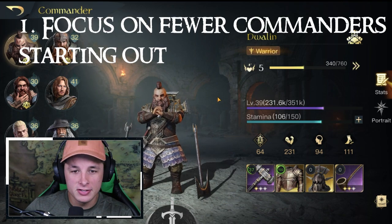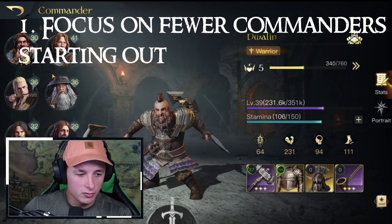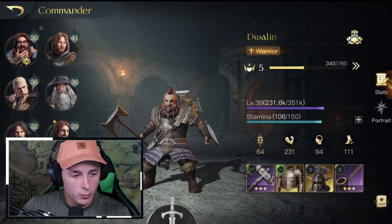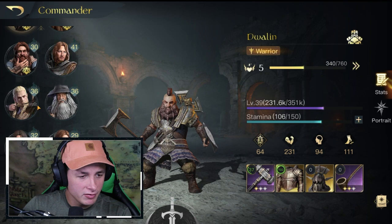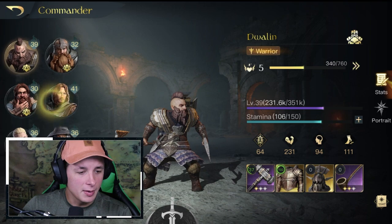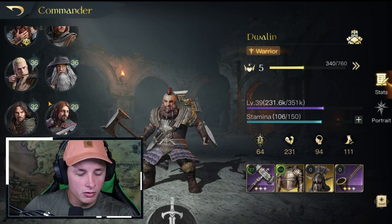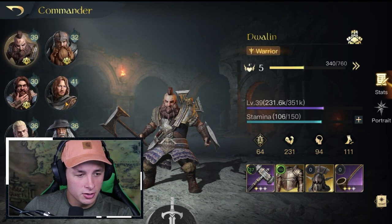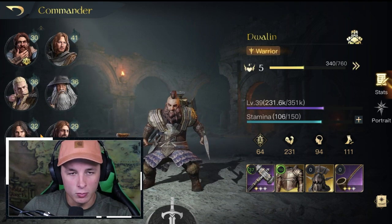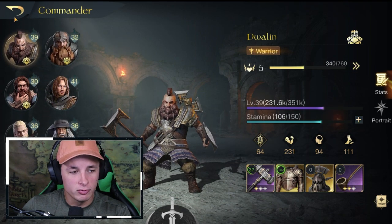My first tip is to focus on fewer commanders. As you can see here, I've got a pretty good variety — I actually have 10 commanders. I got relatively lucky on some full pulls, got Aragorn for a dollar, so I haven't spent a ridiculous amount, but I got a lot of commanders early on and started spreading out the XP to all of them, thinking having more commanders is a good thing. There is some truth to that — when you're sieging and need more commanders, having more high-level ones can take more troops.